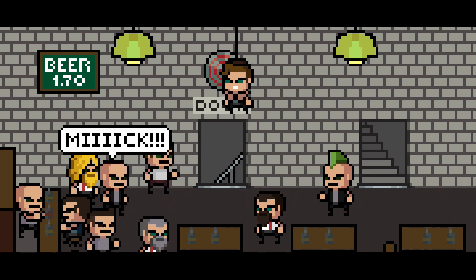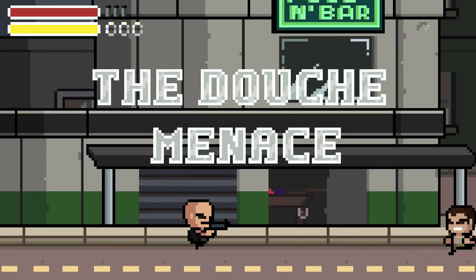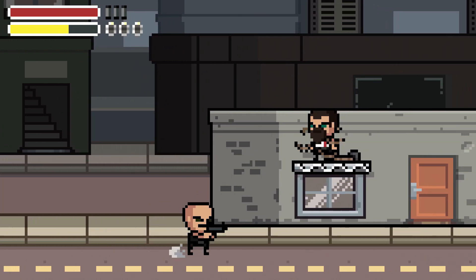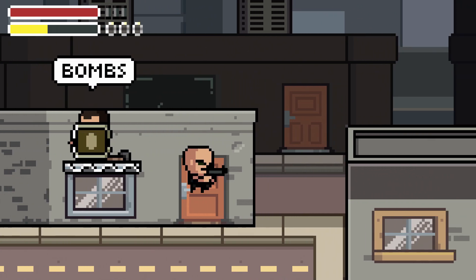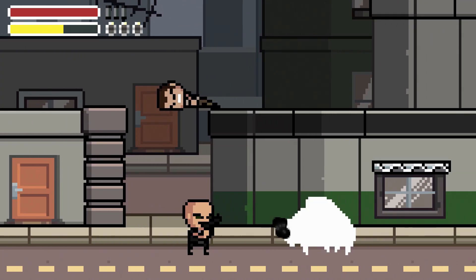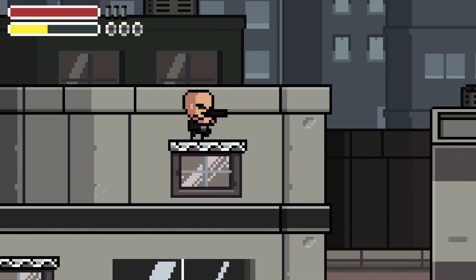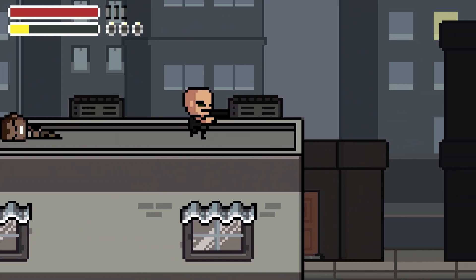Gameplay is very straightforward in this title — you run forward and blast away at enemies. You can jump and drop down from different ledges. You shoot with the square button and can aim your shots diagonally using the L1 and R1 buttons. You can also use grenades by pressing the triangle button, and you have the ability to roll as well, which will help you avoid enemy fire or bypass enemies completely. You can pick up a decent variety of weapons, everything from machine guns to rocket launchers, and those can be fun to experiment with.